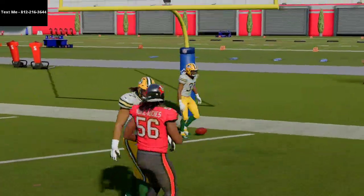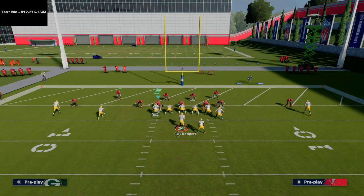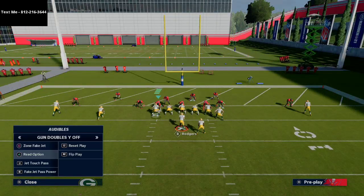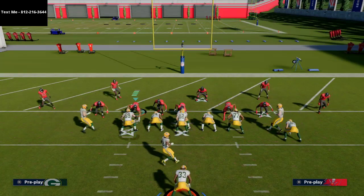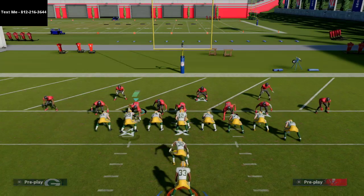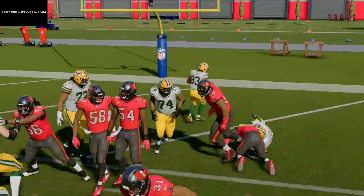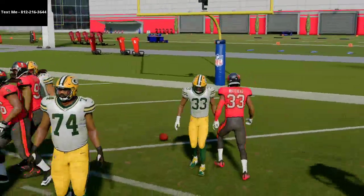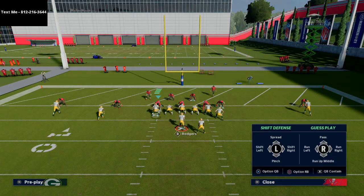Halfback split O is one of the most underrated runs because it's very difficult to shoot against. Even a run commit against halfback split O wasn't able to stop it for a couple yards. You can always audible back out of it, but that's just stuff you need to think about.